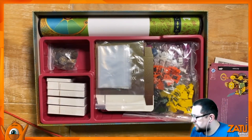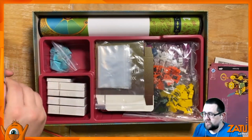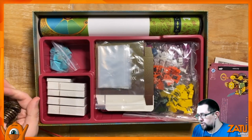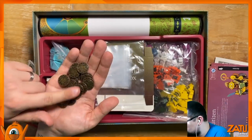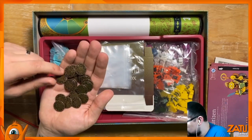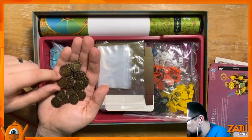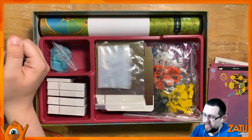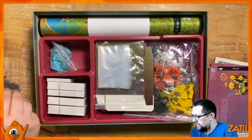Some metal coins, it looks like, underneath. This is one I kind of backed and I was happy just to be surprised by it. Sometimes you know too much about these games, and I trusted Leder Games from previous campaigns, from Root. Some really nice coins with a little chuck on one side, and some hands and some love on the other. Again, small but quite weighty.